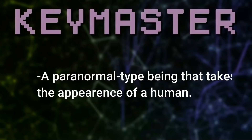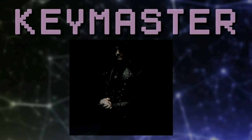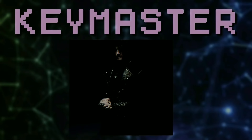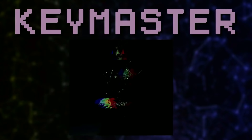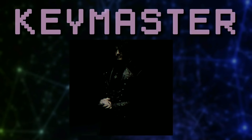The next entity is called the Keymaster. This entity is a paranormal type being that takes on the appearance of a normal human. He wears a Victorian-era leather coat with a really tall collar that obscures the bottom half of his face. The visible part of his face is very pale and his eyes are a greenish color. The most notable feature about the Keymaster is his keys — he wears a huge ring of keys on his hip, kind of like those big rings of keys that janitors wear. A black mist covers a few inches above the ground behind him when he walks, so he could be floating, but no one can tell because you can't see his feet.